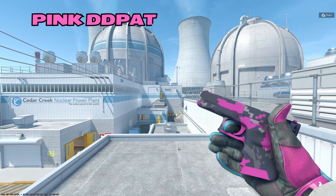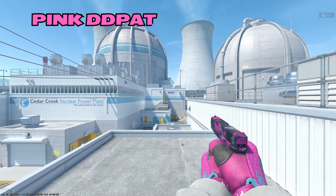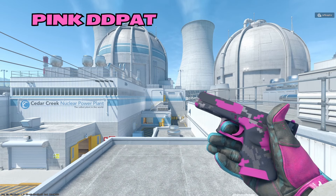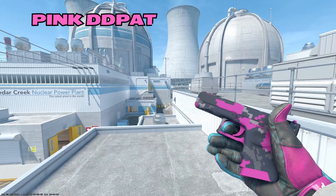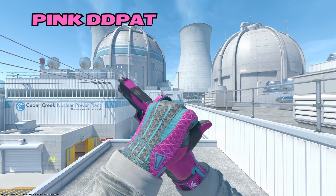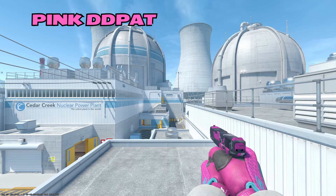Moving on, our Chad Glock is going to be the Pink DD Pat. I actually really like the Pink DD Pat skins. I think they're sleek — it's not super flashy, there's not a ton going on, but the pink is very vibrant at the same time. It matches the Vice Gloves here very nicely, pops really nice, and you can match it with the Op, which we'll talk about later in the video. Love the Pink DD Pat.